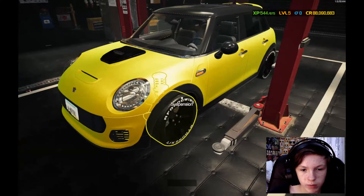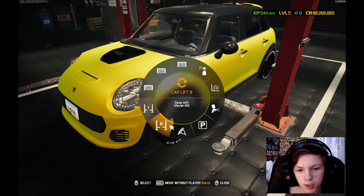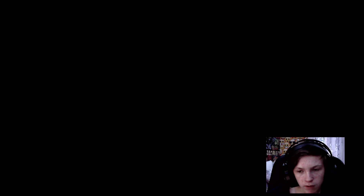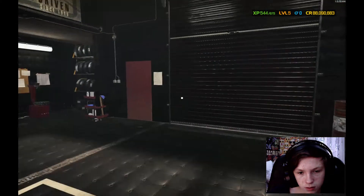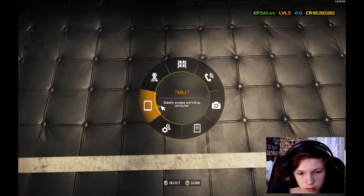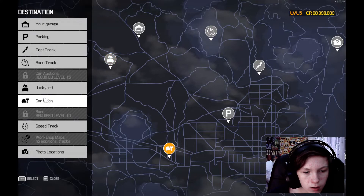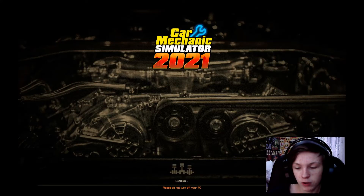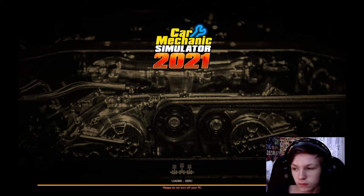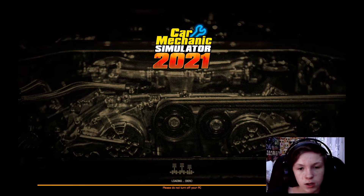Okay, so these are both of my cars. Let's move the car to the parking area. Okay, let's go to the map and just pop to the Car Salon and check out the cars.